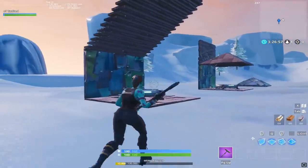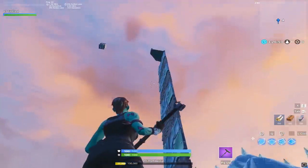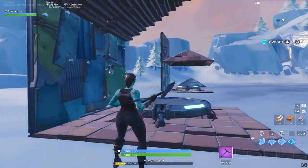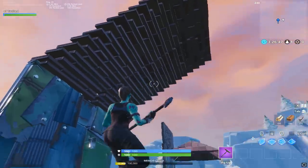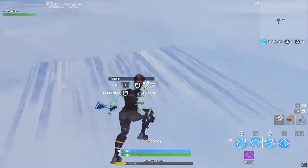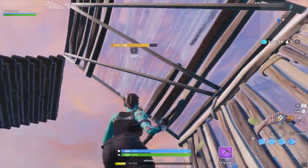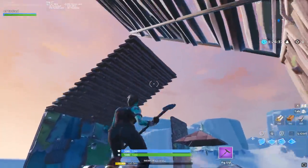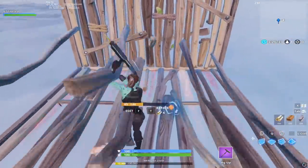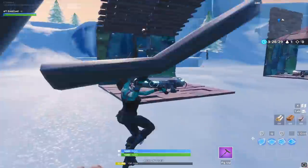This can obviously be pretty problematic for scrims, but there are a few solutions. Along with buffing how high you go in the air, they've actually made some changes so that if you hit a ceiling or a roof you don't lose your launch pad. Previously, if you had a pyramid or a roof above you, you'd hit the launch pad, go up, hit it, and just fall — your glider would never pull out. But with this new update that's been fixed.